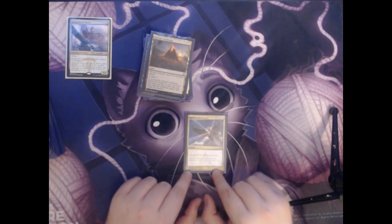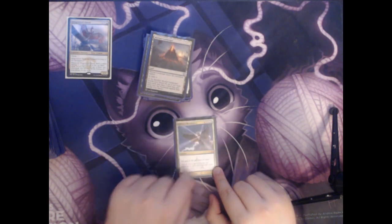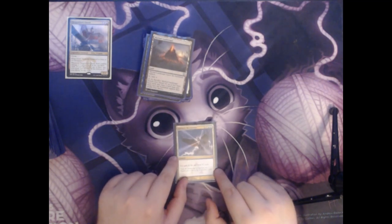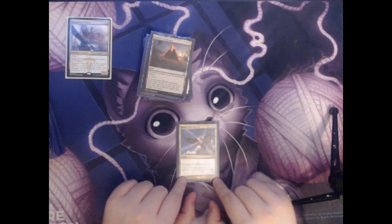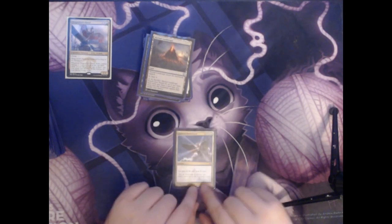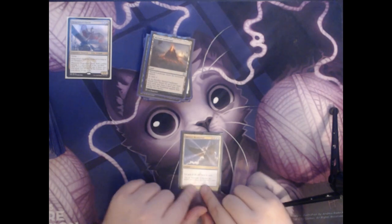Next we have Sphinx's Revelation. This is an X spell — X white, blue, blue for an instant. You gain X life and draw X cards. So if you were to put seven mana into this card total, you would draw four cards and gain four life. This is a great way to get back into the game if you're low on cards, because you can play this at the end of your opponent's turn, draw a bunch of cards, and then untap your lands with access to all those new cards.